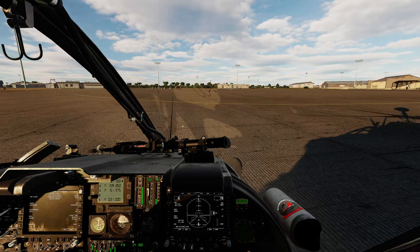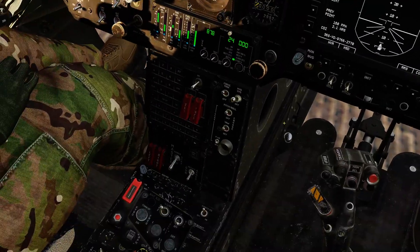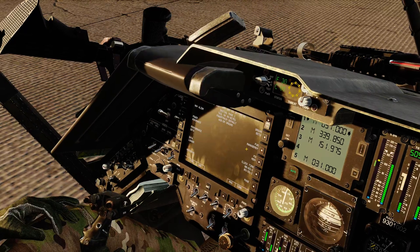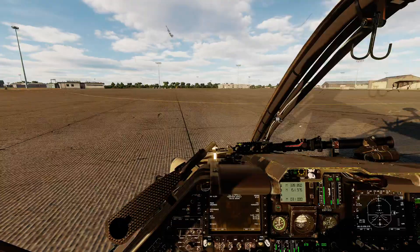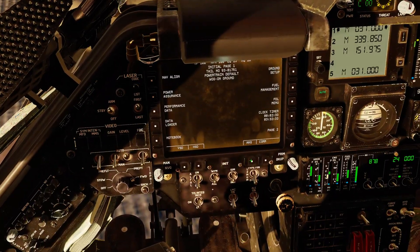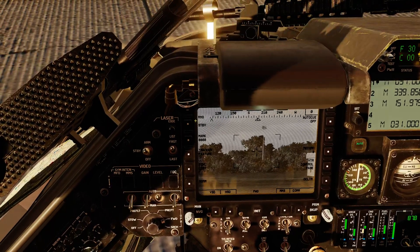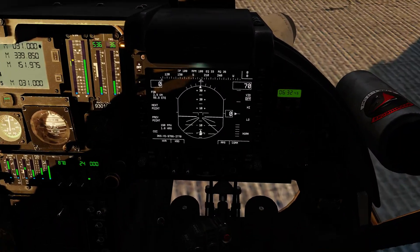Let's jump inside the helicopter and do a little bit of initial setup. If we're going to be making use of the weapons, we need to make sure that our master arm switch is in standby, at least initially. We'll also pop the laser into armed, and get the MMS into forward mode. Let's jump into the CPG seat, bring up the MMS system, and make sure it is locked forwards — which it certainly does appear to be. I'll also flip the MMS into code A, which is what we're going to use with these weapons today.